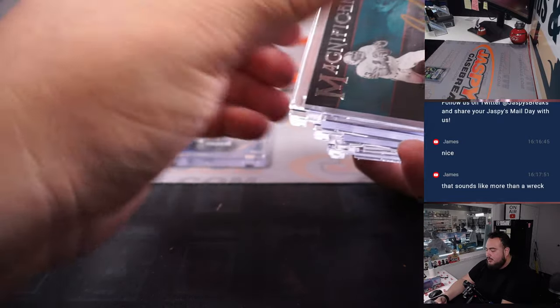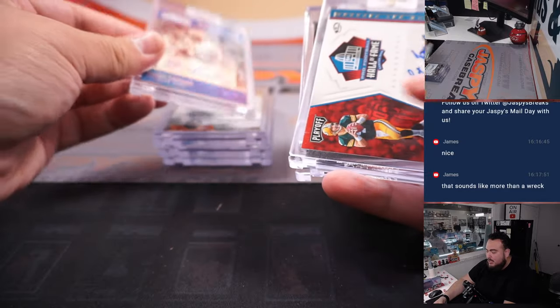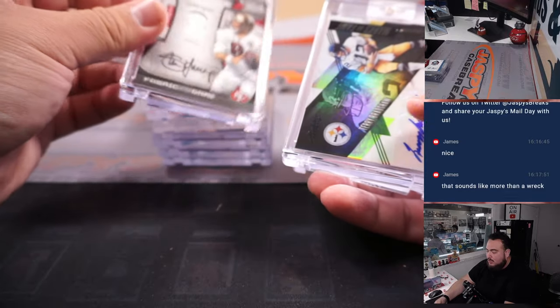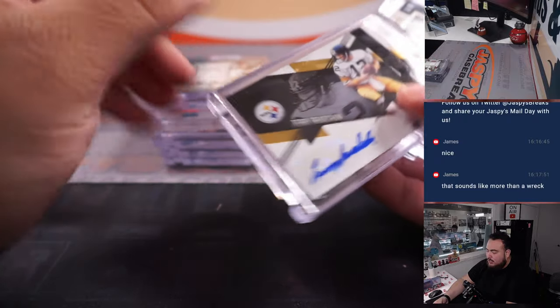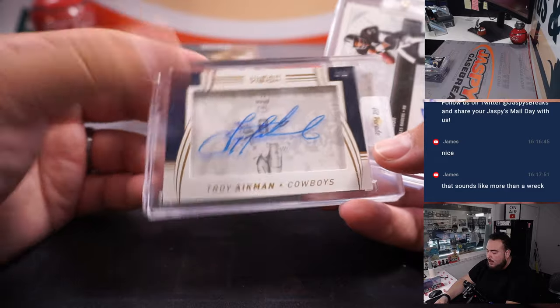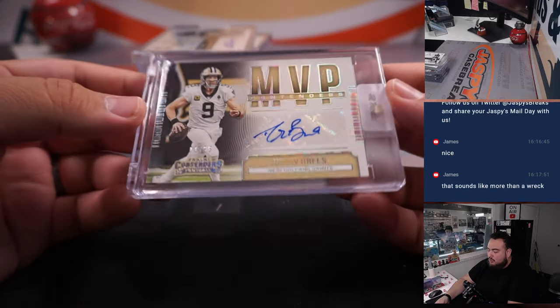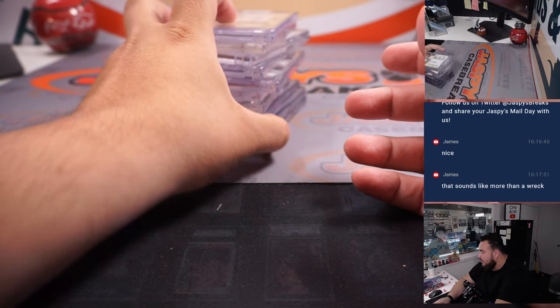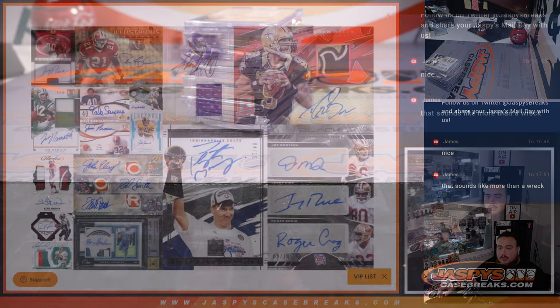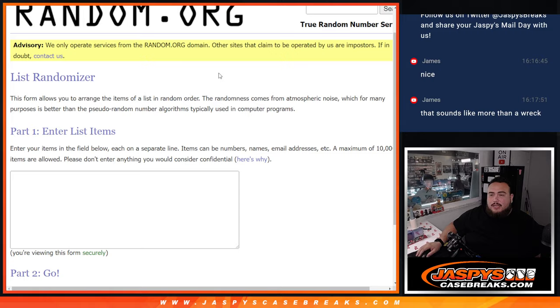So Adrian Peterson, Dan the Man Marino, dual autograph John Elway and Tim Tebow, Barry Sanders out of 10, Brett Favre out of 5, Steve Young, the 1 of 1 hit was a Terry Bradshaw — yes, it was a sell sheet — Troy Aikman, Bo Jackson, and a Drew Brees. So I'm going to switch scenes, input these hits the way they were opened, and then we'll randomize the names. Drew Brees out of 25, Bo Jackson out of 100.